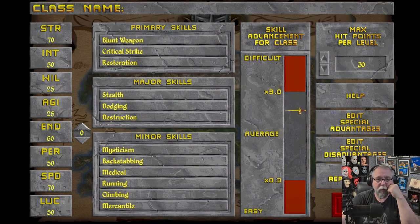So right now we have taken: blunt, critical strike, restoration, stealth, dodging, destruction, mysticism, backstabbing, medical, running, climbing, merchantile. We put 70 in willpower, 70 in agility, 70 in strength, 70 in speed, and 60 in endurance. We dropped willpower and agility down to 25.